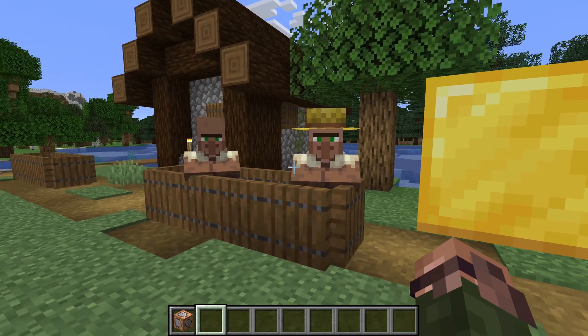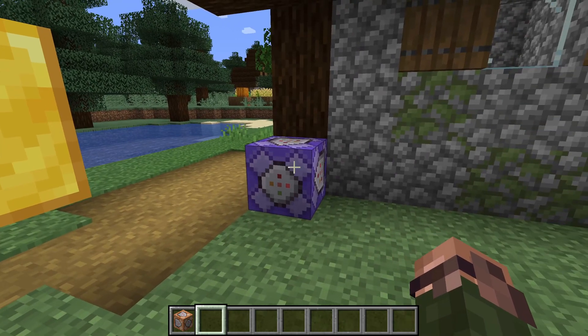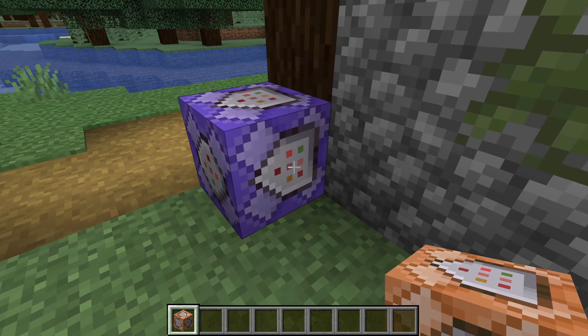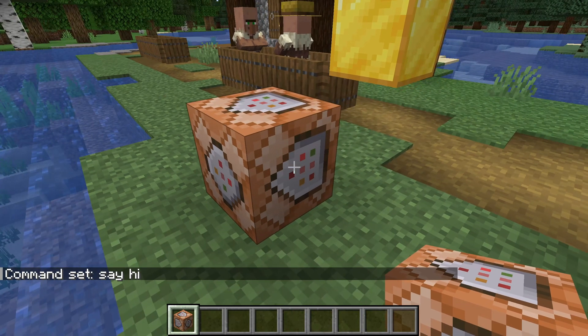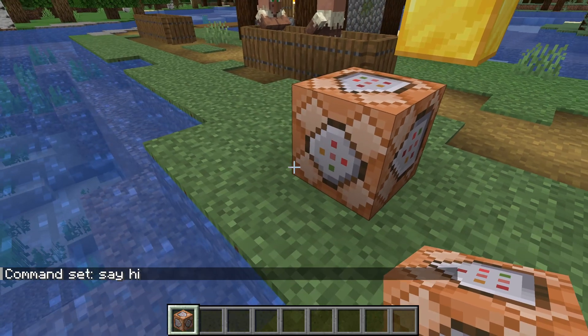Today we'll move on to the third command block mode. The final mode you can put a command block in is called chain. To explain this we have to take a look at the actual appearance of the command blocks. This far we've simply been putting commands into them and running them, but if you look a bit closer you can see that the blocks actually have a direction, as shown by the arrow on the sides and the shapes on the front and the back.